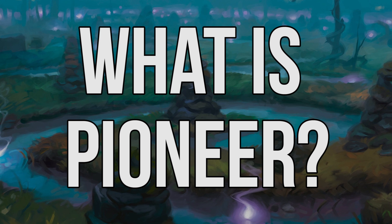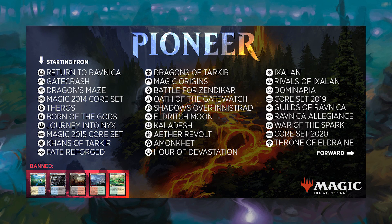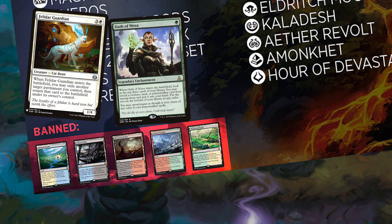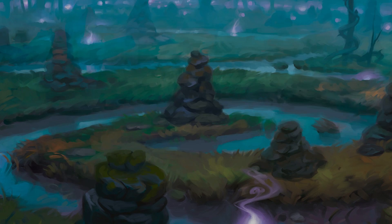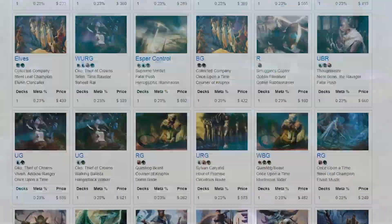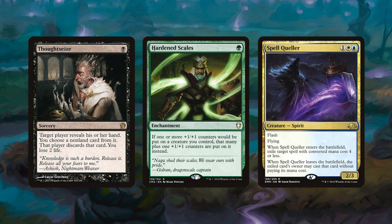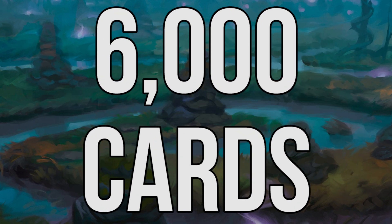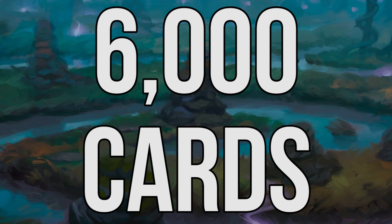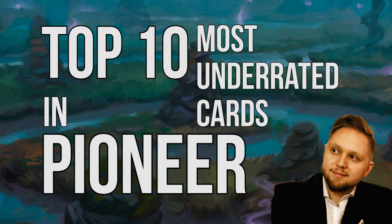In case you've been living under a rock for the past few weeks, Pioneer is a new Magic the Gathering format. It ranges from Return to Ravnica onwards, and the only cards currently banned are the five allied fetchlands from Tarkir block, Felidar Guardian, Oath of Nissa, Leyline of Abundance, and Veil of Summer. It's proven to be massively popular, with hundreds of new decks putting up results on Magic Online in the few weeks since its release. While many cards have obviously shown immediate success — such as Thoughtseize, Hardened Scales, and Spell Queller — there are currently more than 6,000 cards legal in Pioneer, meaning some cards aren't getting the time to shine that they deserve. So this is my top 10 most underrated cards in Pioneer that I think could see success.